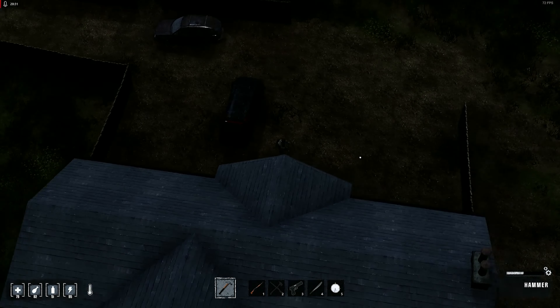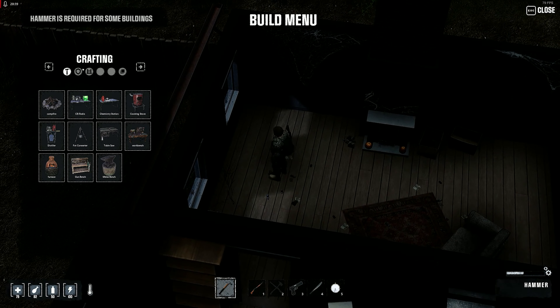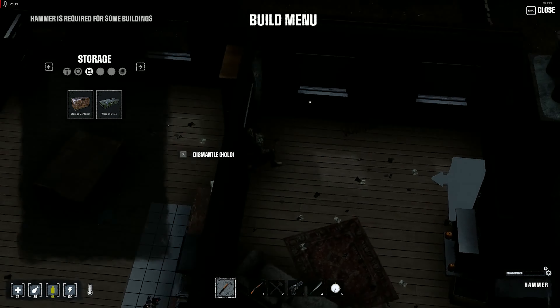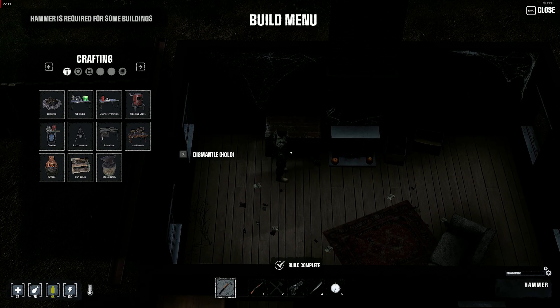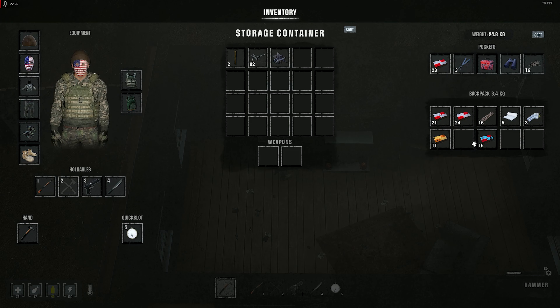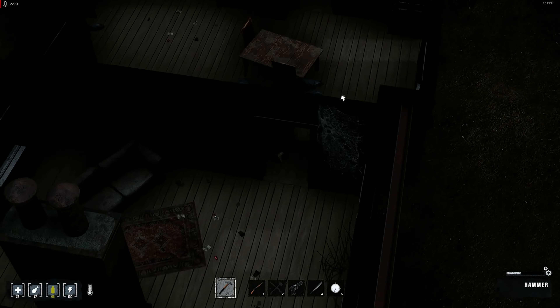Now we have all the resources in our inventory — let's craft it inside the base and place it in the main area. There we go, all we're missing is a bit of wood, that shouldn't be an issue. There we go — our first actual storage container! This is going to be for supplies. Then we can build another one for all the medical resources we have. Let's go chop some more trees.